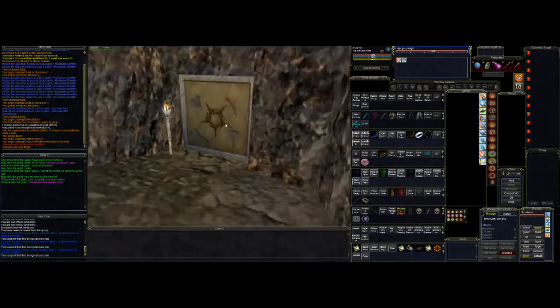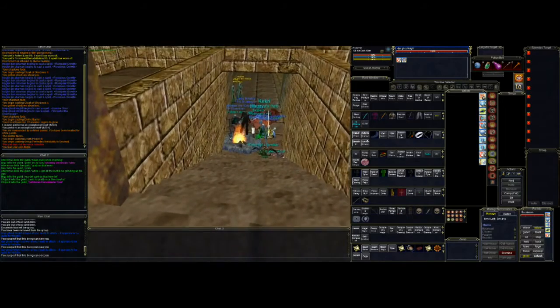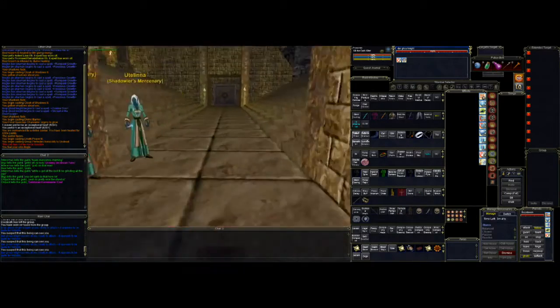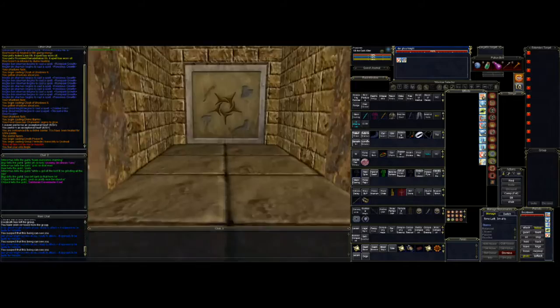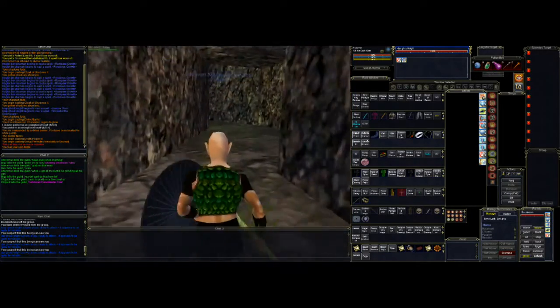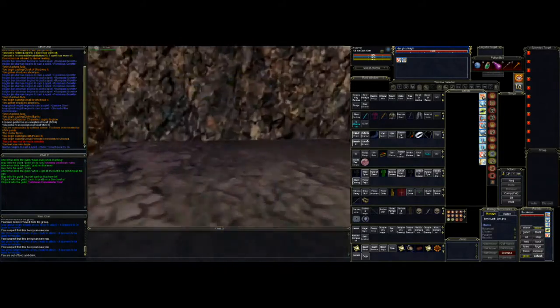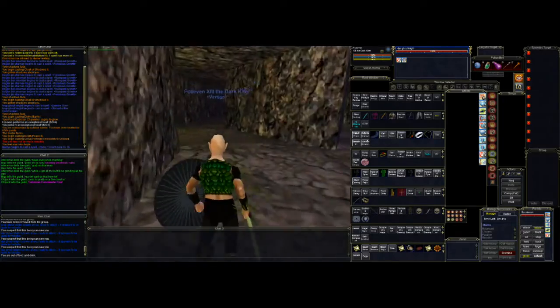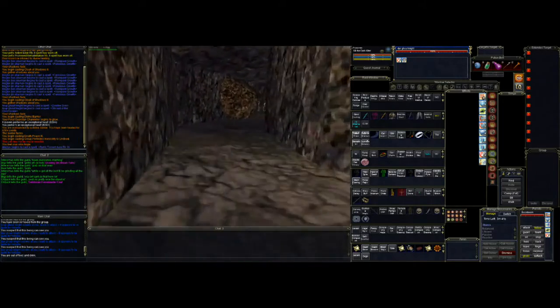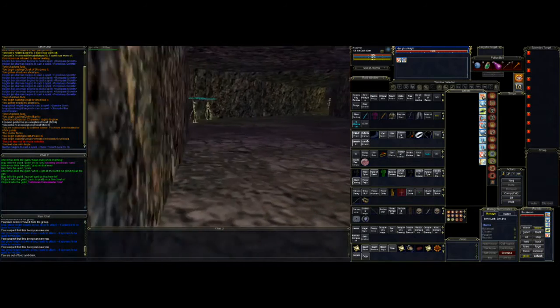We'll run through here, and here we have a group camping the crypt area. We're not going to concentrate on the mobs up above where they are — we're just going to concentrate on the mobs in the tunnels. Be sure to have your AA Rest the Dead up; that'll help a lot. You might want your AA slow as well, but the way we're doing this you probably won't need to slow the mobs.